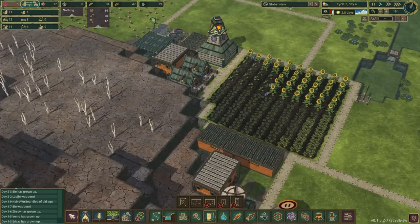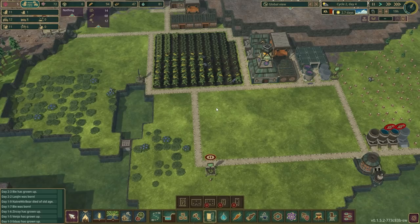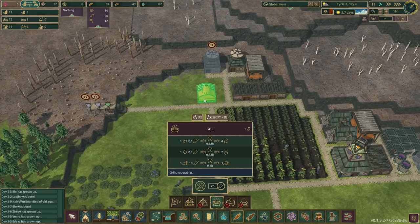Our farms are doing quite well — we've already got a decent amount of sunflower seeds — but I think we really need to get to grilled potatoes as quickly as we can. The grill takes one log and one potato to make four meals, which is lovely. Let's go ahead and place this down.